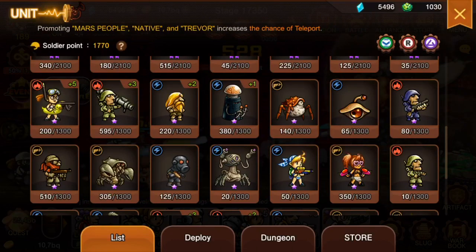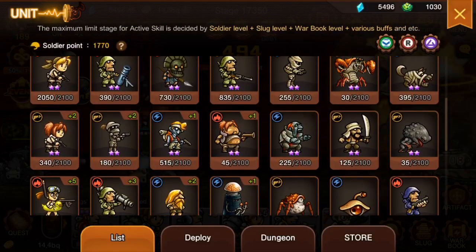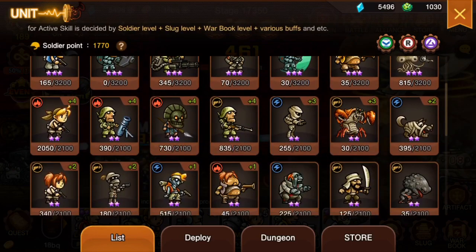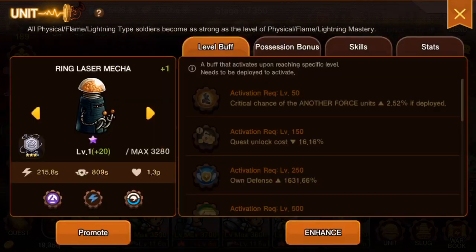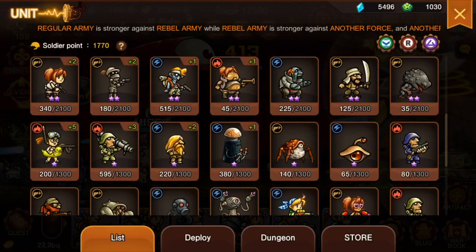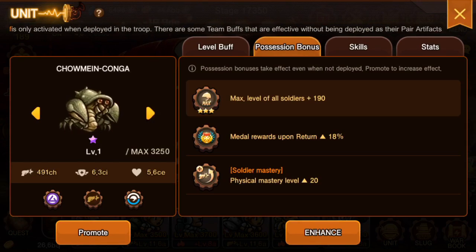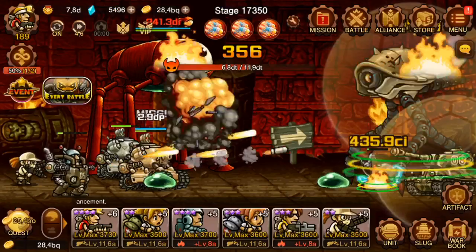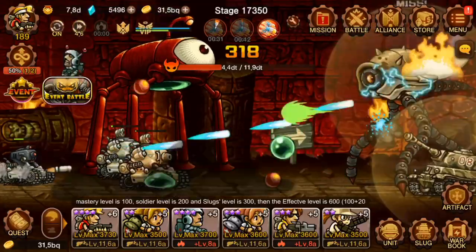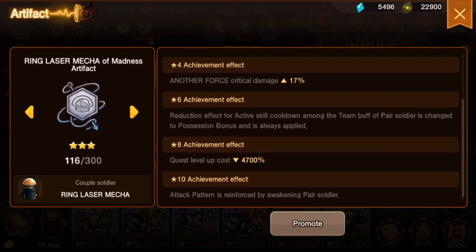Conga and the ring laser mecha — I almost always get them confused — both have the ability to increase your max troop level. A lot of people have been commenting that due to this event they're powering up all their warbooks and leveling up artifacts, opening new quests, but now their issue is being capped on soldier level. To raise that, farm Conga and the ring laser mecha, both of which are now farmable for free — along with Ralph.